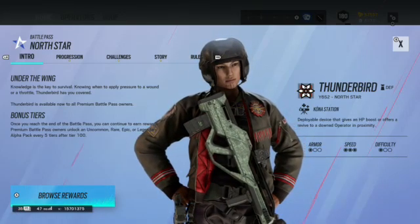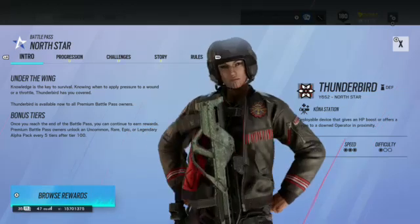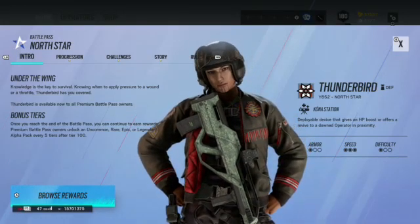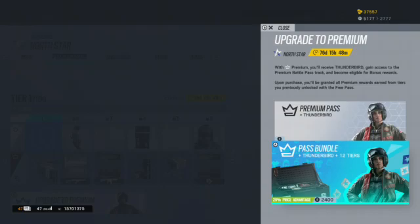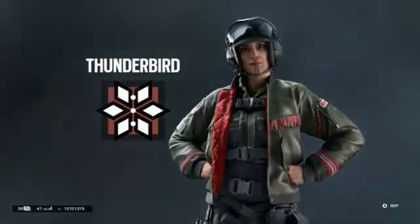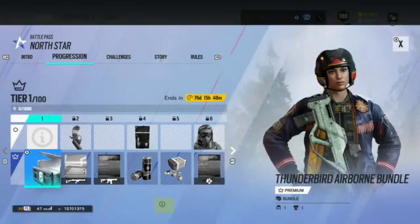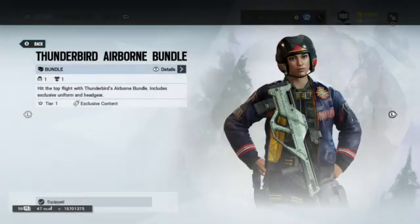Thunderbird is a one-armor, three-speed operator and she's pretty easy to work with. She's essentially a portable doc — she has the Spear as her primary weapon. Let's take a look at the battle pass. I'm actually going to purchase the basic one this season, not the 20-tier skip, because I genuinely want to work up through it. We have the Thunderbird Airborne bundle, so let's equip that.